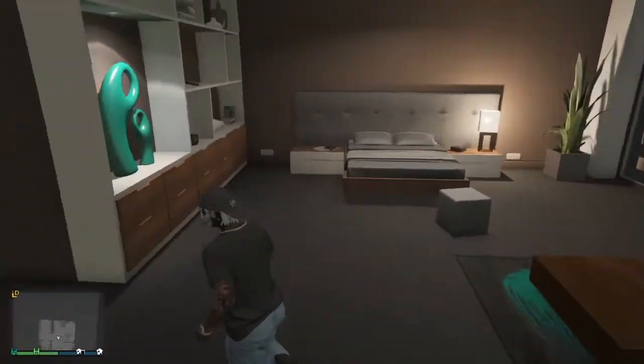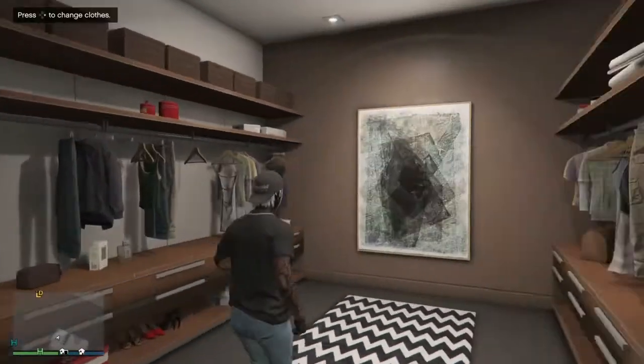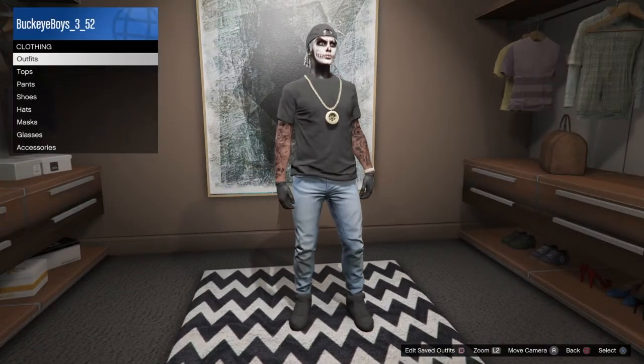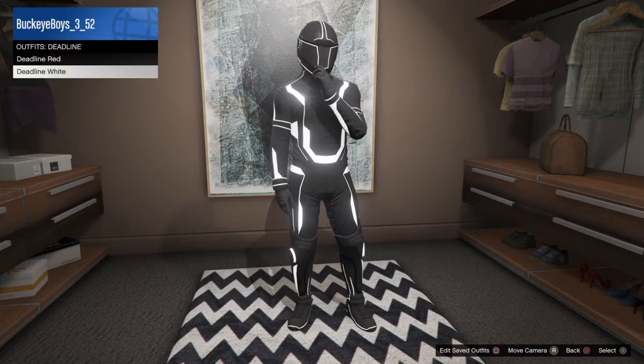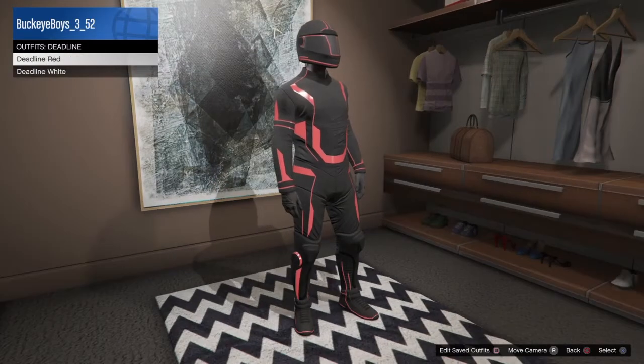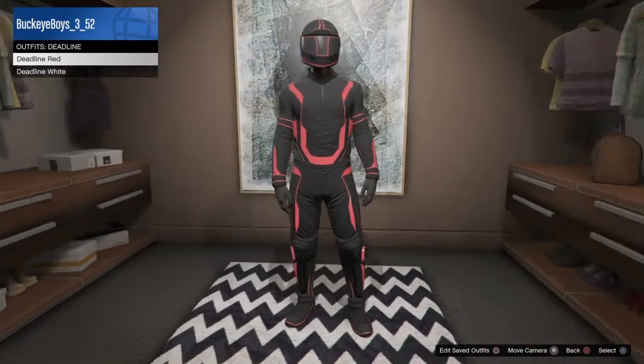The first thing to get started with this video, you guys just want to go to your wardrobe. When you get to your wardrobe, you guys want to go to outfits and you guys want to go to deadline outfits. You guys want to select any deadline outfit, but for the video you guys want to select the deadline red outfit.